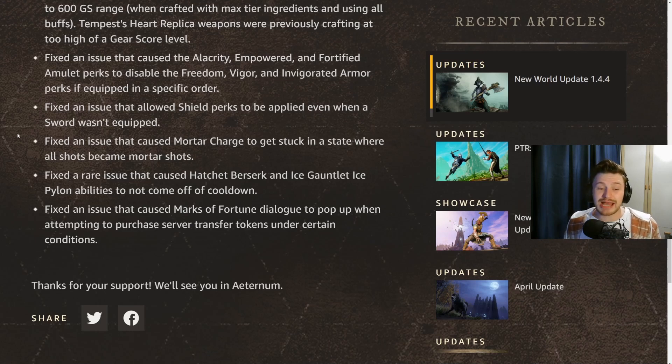They've also fixed a rare issue that caused the Hatchet's Berserk and the Ice Gauntlet's Ice Pylon abilities to not come off cooldown — meaning you couldn't get the ability back after using it. Thankfully that's been fixed as well.